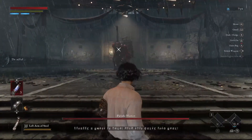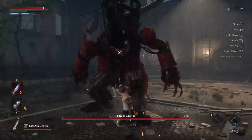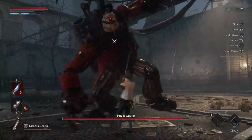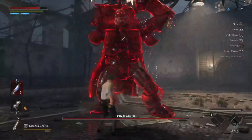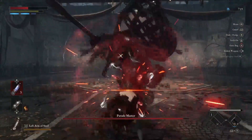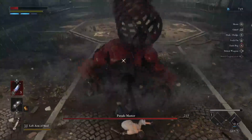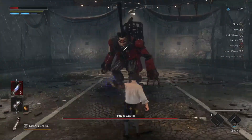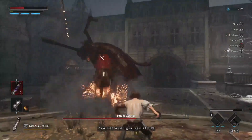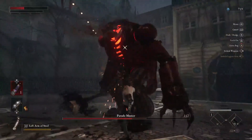He does do the dash attack whenever you are far enough away to close that gap. He also loves to do the two-arm sweep, which is pretty easily telegraphed, so that way you can get your parries in. You can also see that he loves to do that running slam move to possibly knock you down, but most frequently he will use these little jabs to try and get his hits in, with either his left or right hand.